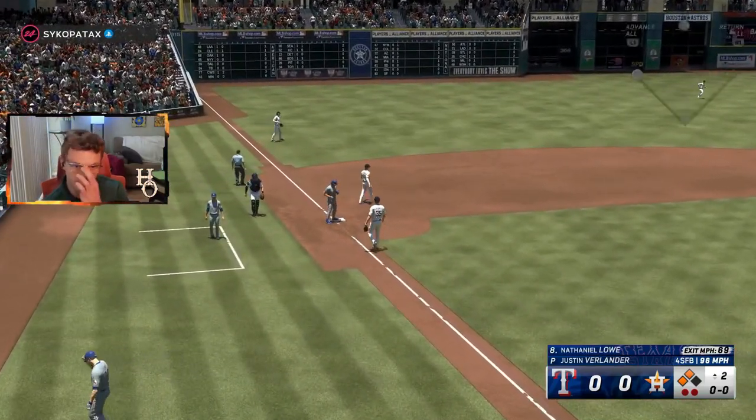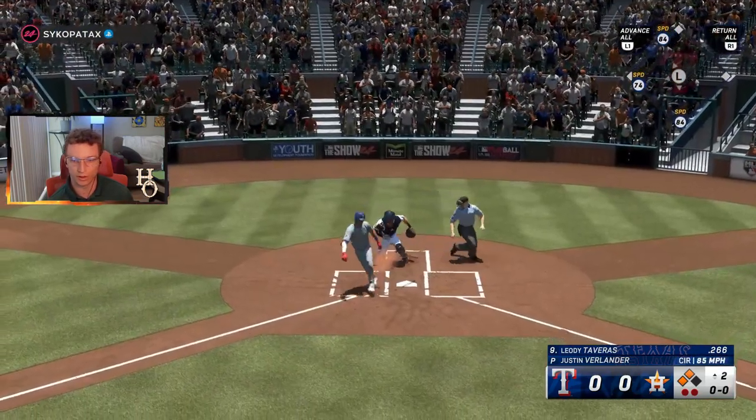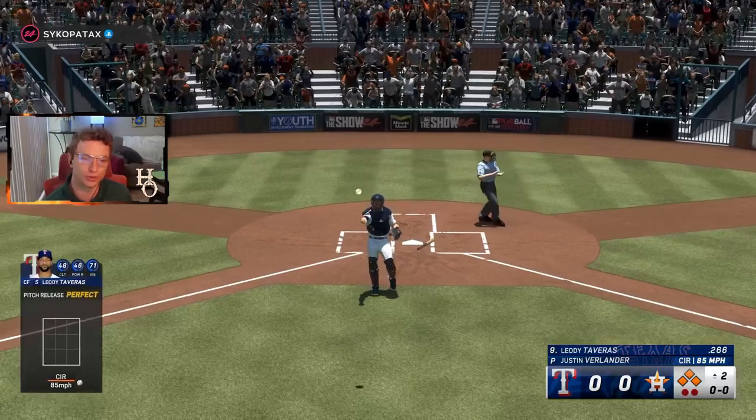This guy's quick-pitching, which is interesting. I would have thought there'd be fewer toxic players in Online Rated based on my experience last year, but that's not the case so far. We get a run across with Leo de Tavares at the plate — he only has 46 clutch — and then it's ball four to load the bases with two outs.